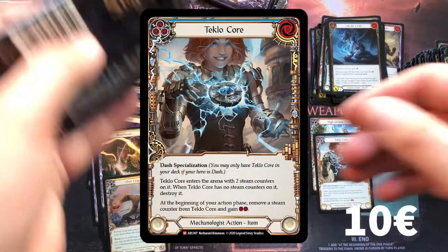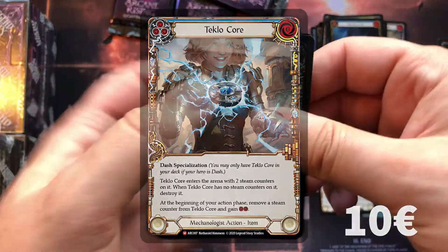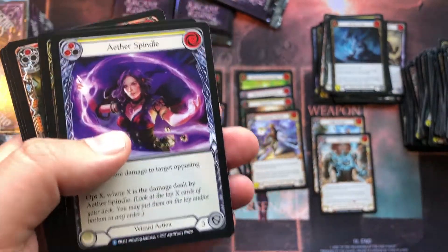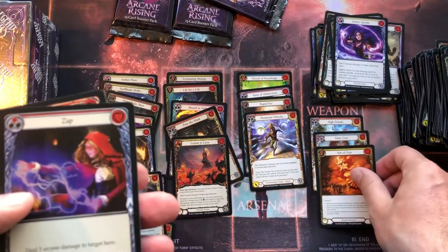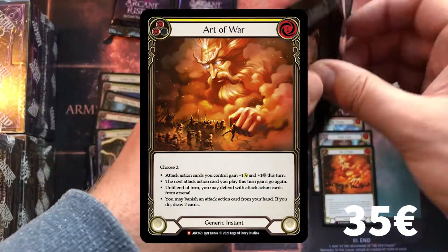Hold on — we almost missed our second majestic here: Teclocore! Nice, that one's about 10 dollars. And back-to-back — another majestic: Art of War! Really cool, awesome — that one's a heavy hitter, about 35 dollars even non-foil.